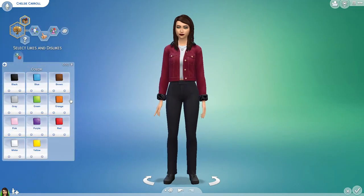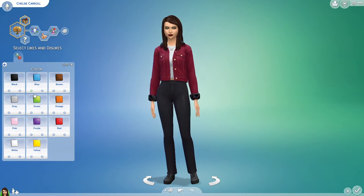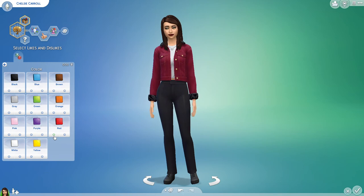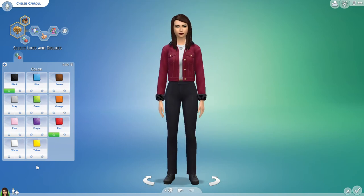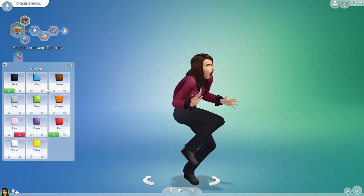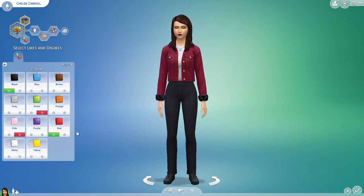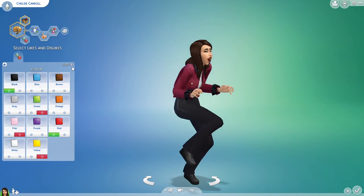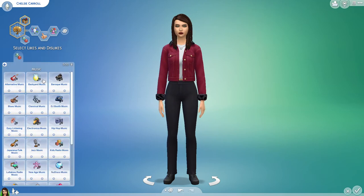Let's do some likes and dislikes — color. She's wearing a lot of red so let's do red. And black — you can never go wrong with black. She doesn't really seem like a pastel girl, so maybe not pink. Maybe she doesn't like green much. And I'll do one more — let's say dislike yellow. I understand the feel — I mean, my reaction to yellow unless it's really bright yellow. Let's see music.